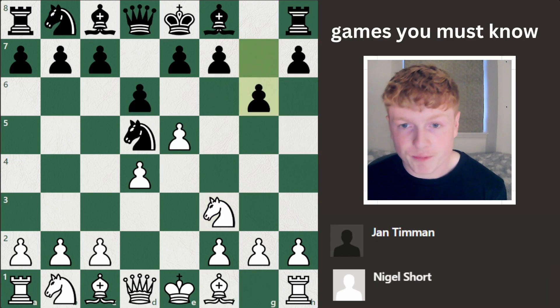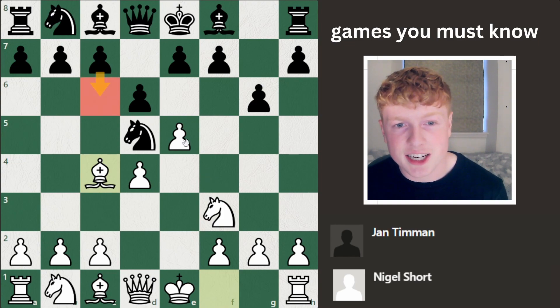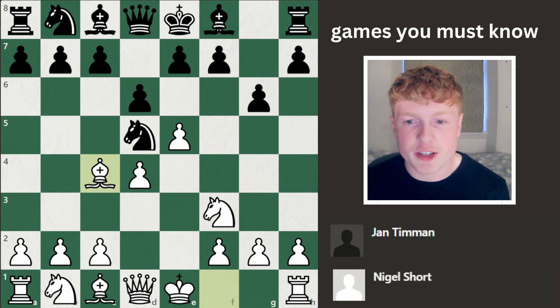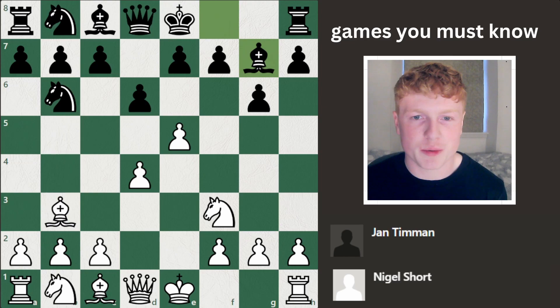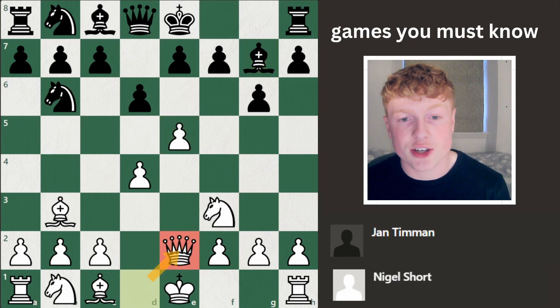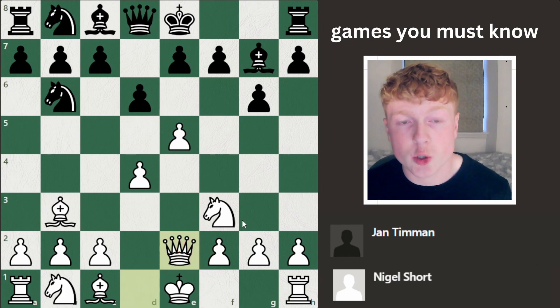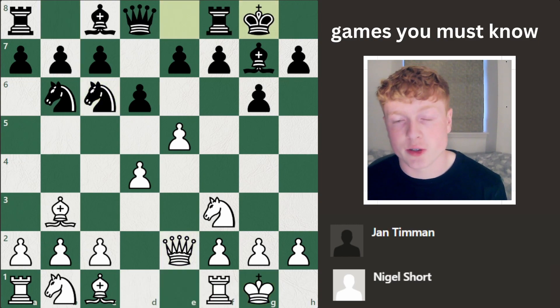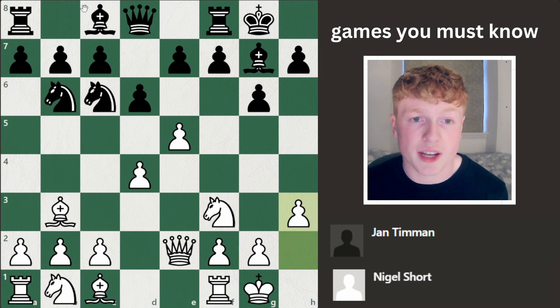Instead, g6 was played, followed by bishop to c4, kicking the knight out of the center. You don't really want to play c6 because it makes your d6 pawn a bit too weak, so the knight has to move. This hits the bishop, and then the bishop goes back. Bishop to g7 targets that e5 pawn a little bit more. Queen to e2 gets the queen out of the d-file, because sometimes when these pawns are exchanged there are queen trades involved — Short just wants to avoid any of that.